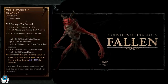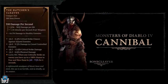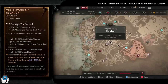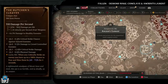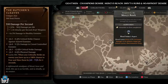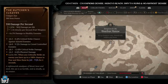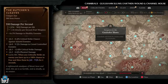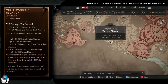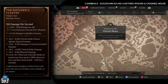Next up is the Butcher's Cleaver. It drops from fallen enemies, goldam, and cannibals, but it has increased chances from fallen enemies. Fallen dungeons: Ancient's Lament, Demon's Wake, and Conclave. It also drops from goldam dungeons - Champion's Demise, Mercy's Reach, Shifter Ruins, and Hawfrost Demise - and cannibal dungeons: Ghoulraan Slums, Earthen Wound, and Carnal House. If I was farming this, I'd pick one of the fallen dungeons like Ancient's Lament, Demon's Wake, or Conclave, as it has increased drop chances from fallen enemies.